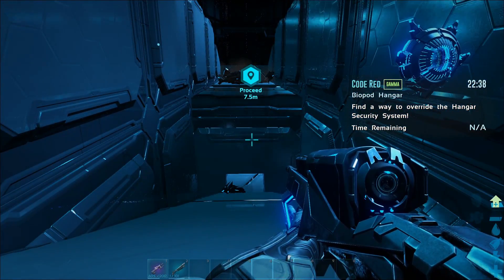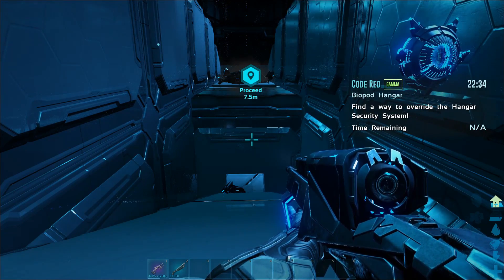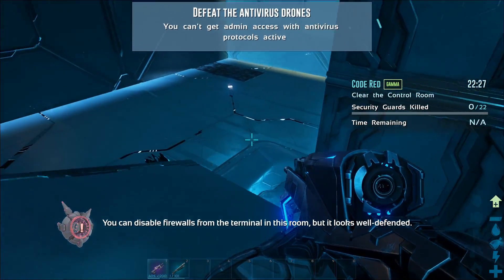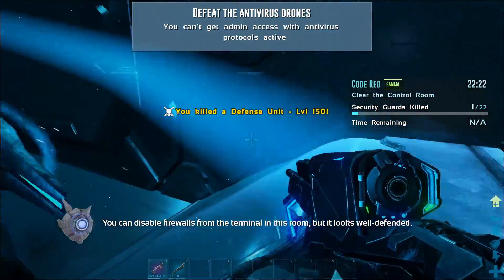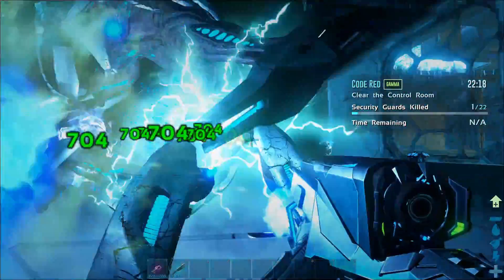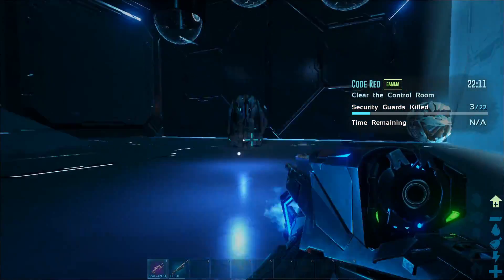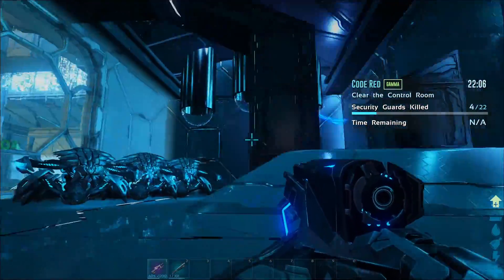At this point you have completed section number two and you're moving on to section number three. You basically follow this down - it'll push you so you have to slide down. You can disable firewalls from the terminal and then a bunch of defense units will spawn. Obviously as we know, defense units don't have any ranged attacks. The best way to do this is just keep moving. Obviously there is a chance they'll spawn right on top of you - they spawn out of these sections, three on one side and three on the other.